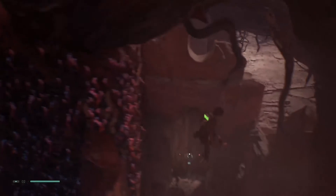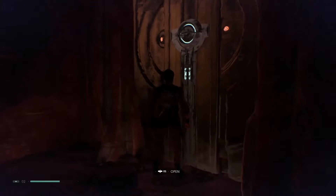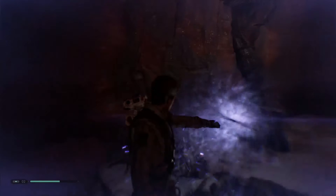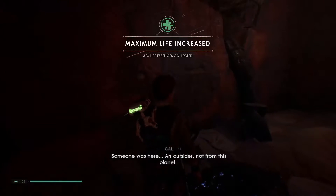If I push this here, then I can climb on top of this. I'll get on top of here and then I can climb on top of here. There seems to be this thing here — this is the other side of that door. Does this mean I can open it? There we go — new shortcut unlocked. It's another dead end, but I can sense an echo though. Maximum life increase!